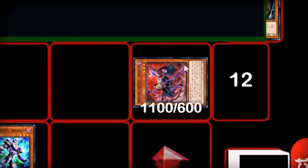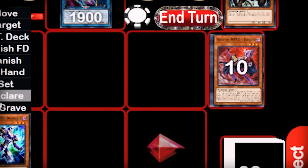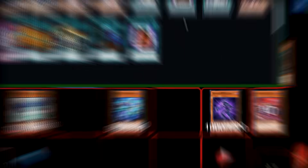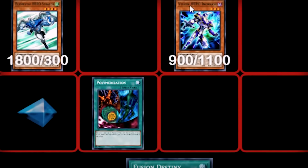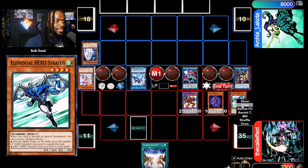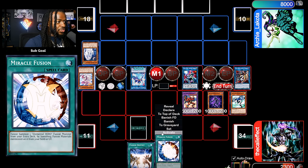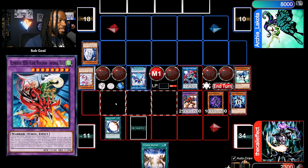I'll link summon into Wonder Driver, which means I take 1700 damage. I took damage so Increase can activate its effect to place itself in the spell and trap card zone. Then I'll special summon Destiny Hero Denier and use its effect to put Malicious to the top of my deck. I'll tribute off Denier to summon itself, then use its other effect. I'll summon out Vision Hero Vion, send Neos. Vion's other effect — I'll banish the Visor, add Poly. As Uncle Ruckus would say, well well well — looks like I have two monsters with different attributes. I'll fuse them.